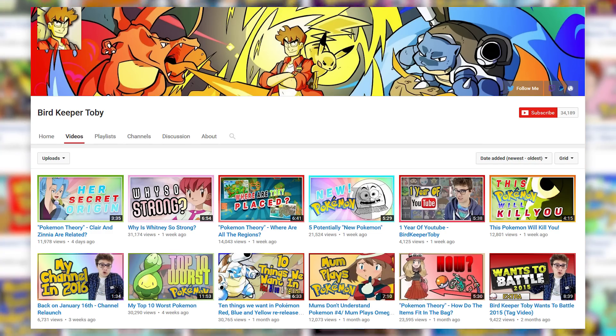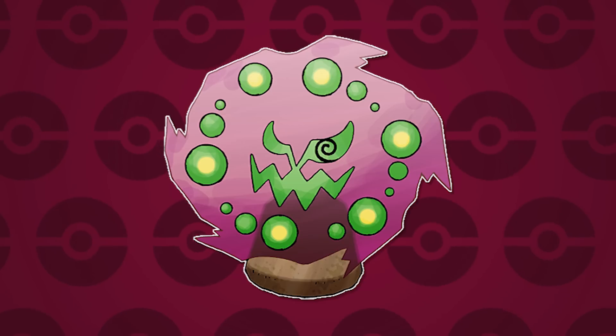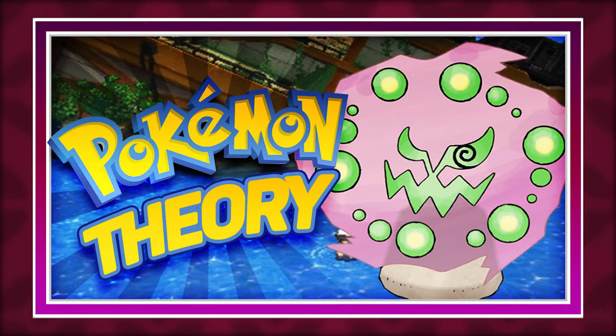That was a long explanation of Spiritomb's true origins, and it took a dark turn with the Jibakuri aspect. If it's 108 spirits bound to something — whether people or Pokémon — they must have experienced very strong emotions like stress, sadness, or hate before dying. This could be something very eerie and dark, which we'll discuss further over on my channel with a Pokémon theory about what Spiritomb is doing in Sea Mauville. That was Spiritomb's influences — it surely has a rich background, and I hope everyone enjoyed this PokéLink. Be sure to comment any opinions, and check out Bird Keeper Toby's channel for our collaboration theory about Sea Mauville and its dark past.